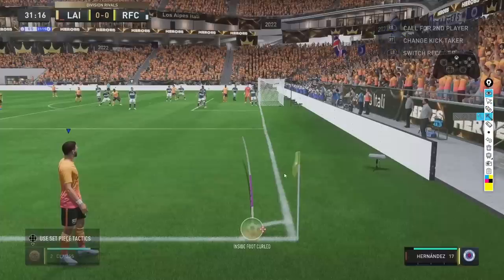Once you've done that, the next step is to take the left stick and move this aiming line here as far towards the goal that you're attacking as you can - nice and easy, very important. After that, the next step is all about this cursor here. We want that cursor exactly where it is on screen - as high up the ball as we can without going too high and losing inside foot curled.